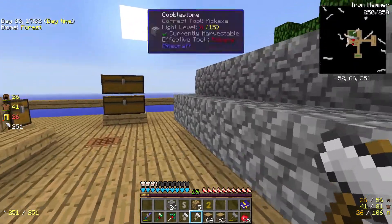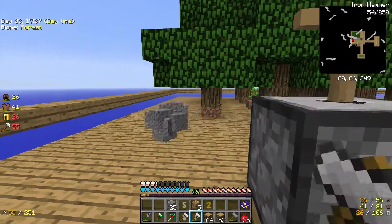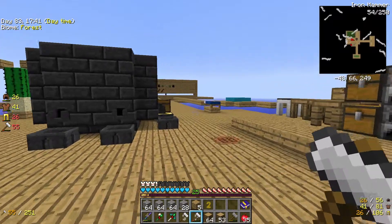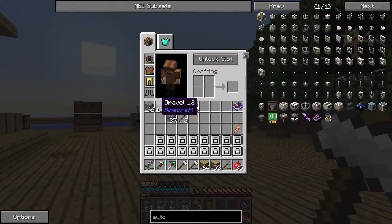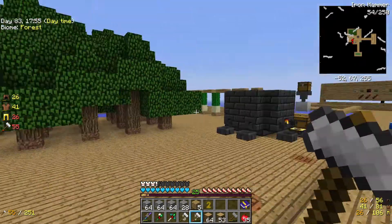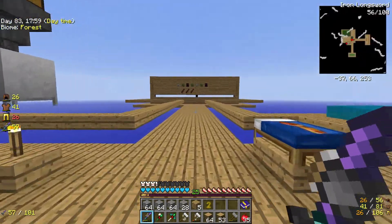First thing we're going to do is pulverize the heck out of this, because if we don't, we're going to end up with mobs on top of it. I love iron hammers. That was two — three full stacks. I think I had about 28 — yeah, three full stacks of gravel. So we'll be processing that throughout the episode and throughout the off-camera time.